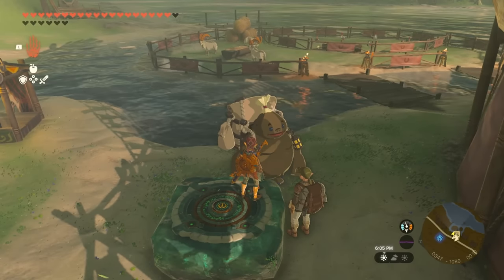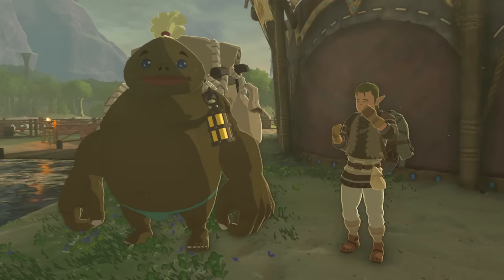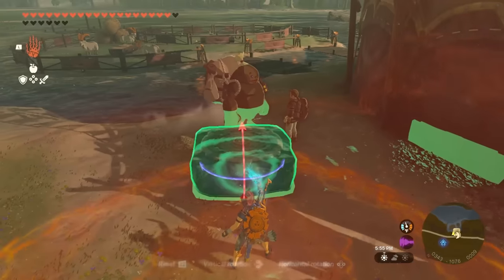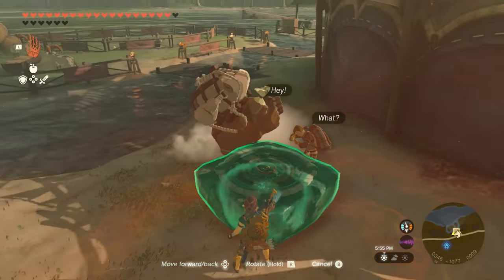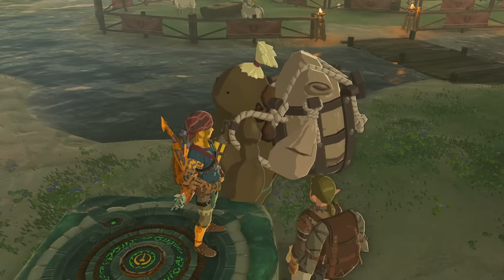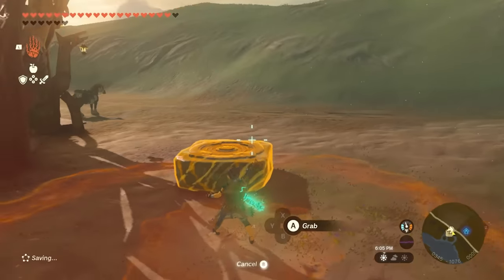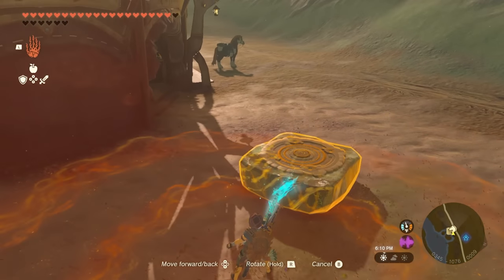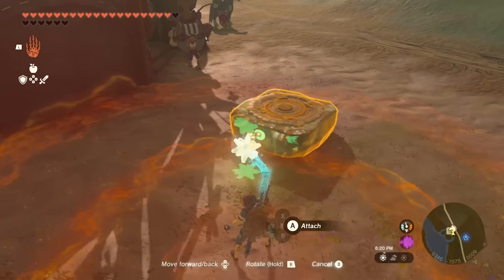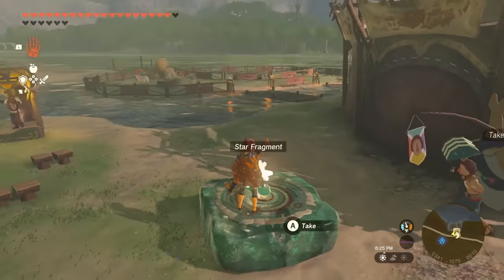The prerequisite to get this working is that you can't have talked to this guy and this Goron at Riverside Stable. If you've talked to them, the trick will not work — which makes total sense, right? What you have to do is find these two guys, then wedge a hoverstone between them like this. Jump on top and talk to the Goron while you're standing on it. There's a short cutscene after the dialogue finishes that makes the stone move somewhere else. Use Ultra Hand on it, and if it doesn't move, that means it worked. Now fuse a piece of Star Fragment to the floating platform — all that's left is to grab the Star Stone and start flying.